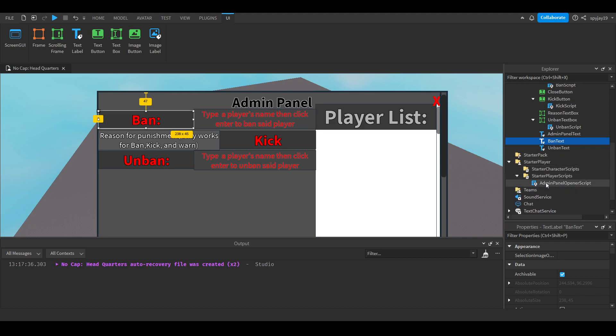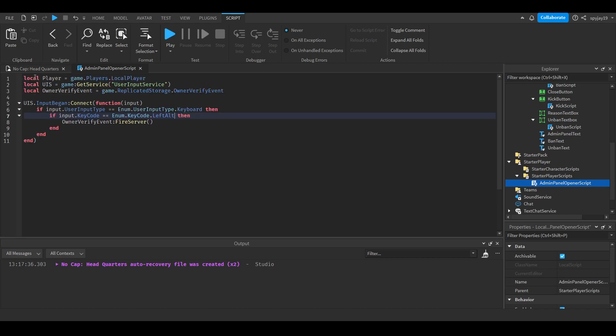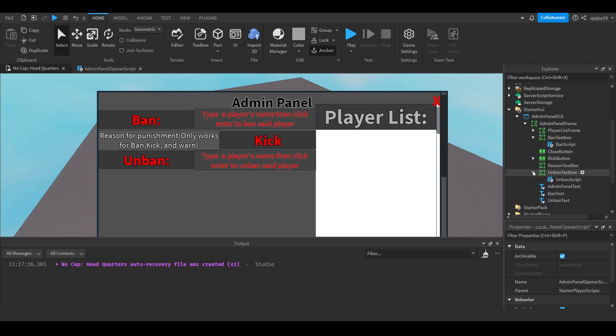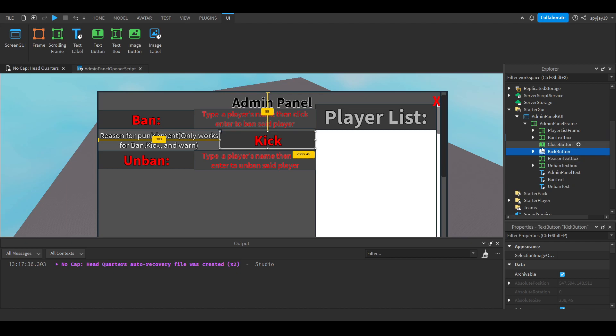The last script is in PlayerScripts, called the AdminPanelOpener. It simply waits for the player to press Left Alt, then fires the OwnerVerifyEvent to make sure the person opening the panel is actually the owner. To change the key, just go to the KeyCode and select a different one - there are a lot of options. I'm going with Left Alt for this video.